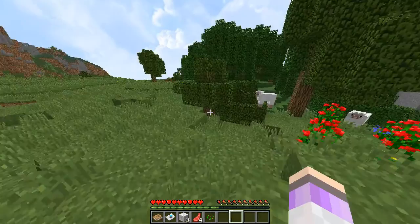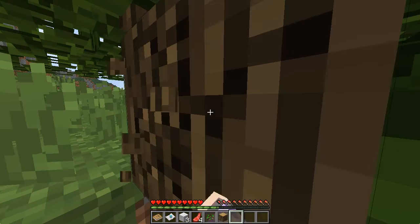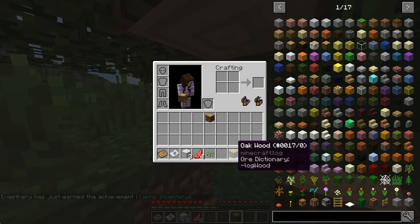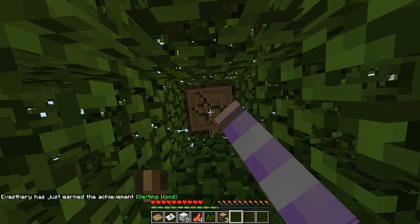I don't know what that is - I think it's some sort of spear or something. Let's punch our first tree. The first wood block ever - that's exciting. Let's put that first wood block in our inventory up here. Oh, I didn't even get the achievement for my first block of wood because I hadn't looked in my inventory yet.